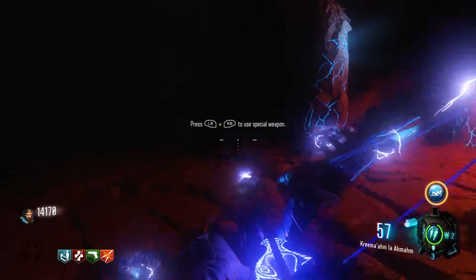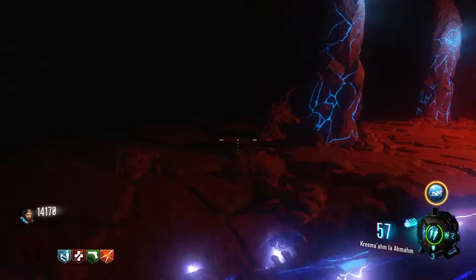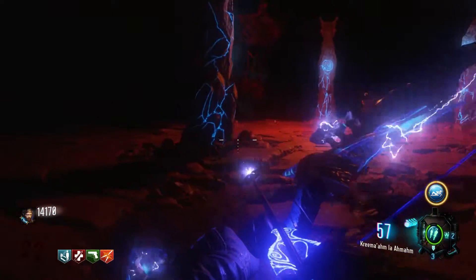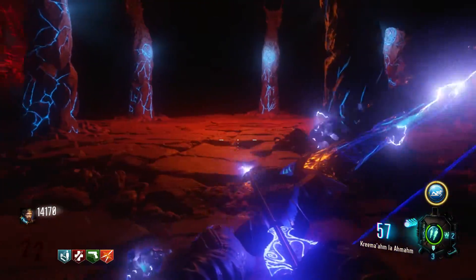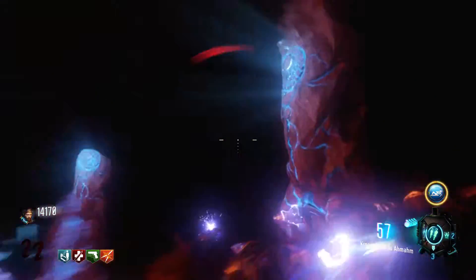Now if you've got everything I listed, you're ready to do the boss fight. Once you get in, just ignore all the skeletons because they really don't matter too much — try to avoid them. Once the keeper reveals its energy attack, use your Ragnarux and trap the keeper.